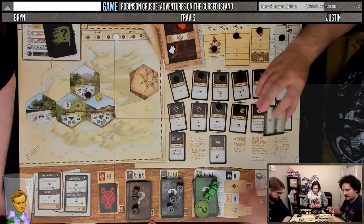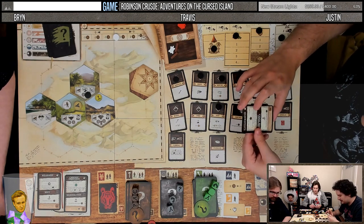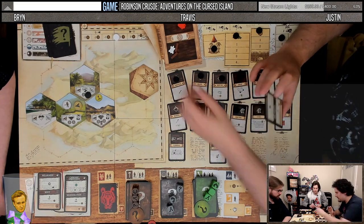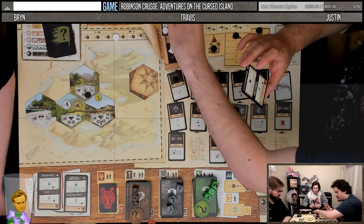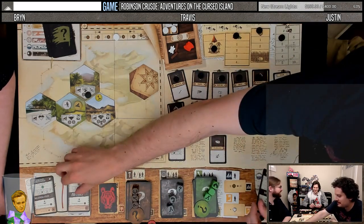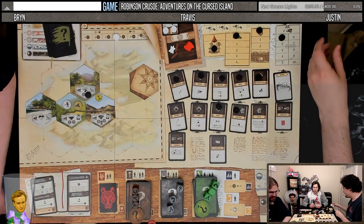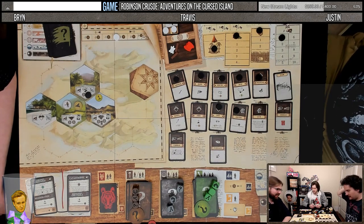Evil card: catastrophe. Put all items in the future resources space — they're not available this round. Can we respond and smoke all the tobacco? Bryn, you can't use your abilities this turn.